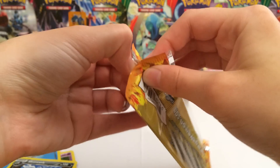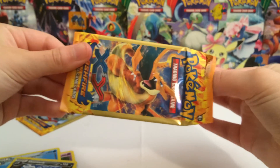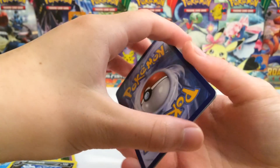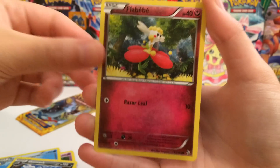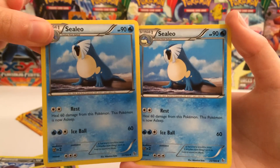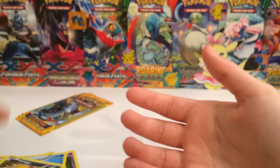These packs are actually opening up decently well, which makes me happy. Let's see what we get in this pack, guys. We got a Flabebe — it's a flower, it's fantastic. We got another Celio — they're besties, they're like best friends, guys. And then we got a Scraggy, which is just a common.